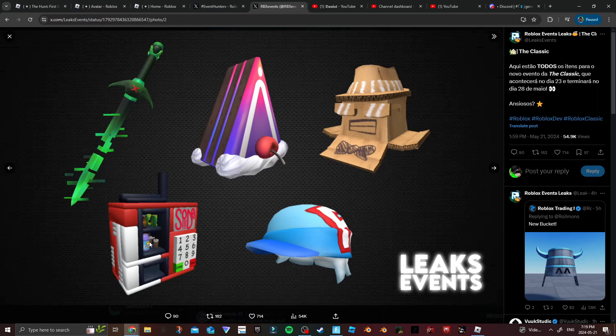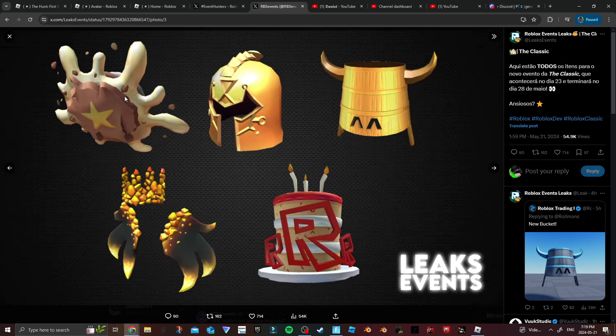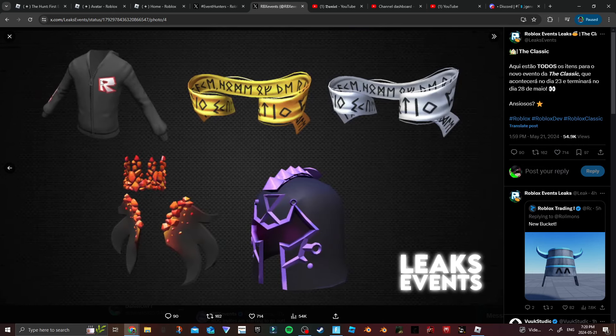We also got a vending machine, some soda cans and stuff — not sure if this is gonna be a back accessory. Next up we got the star creator pie thing that I went over yesterday — that's the item star creators will launch with their launcher, pretty cool. We got a knight helmet, a golden bucket sort of thing. I think this is for the golden track because there's a normal version and then a gold version.